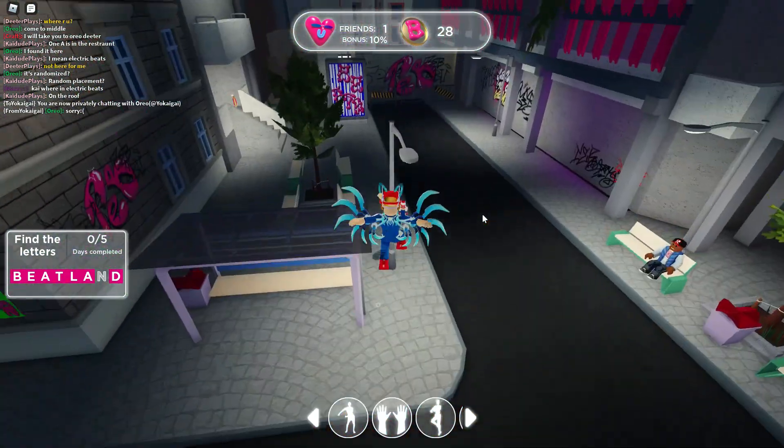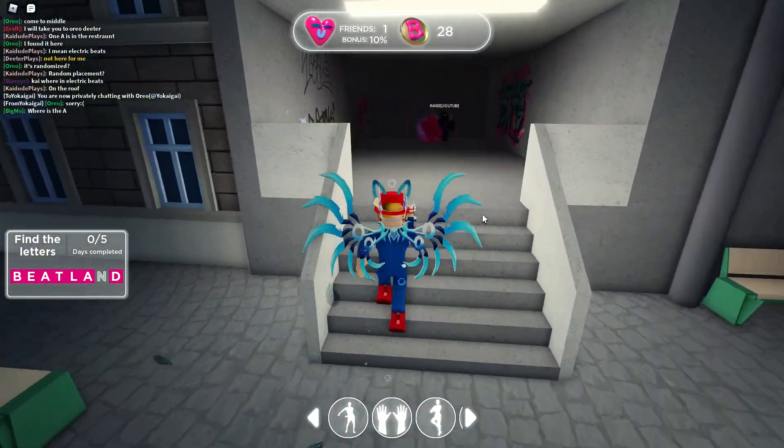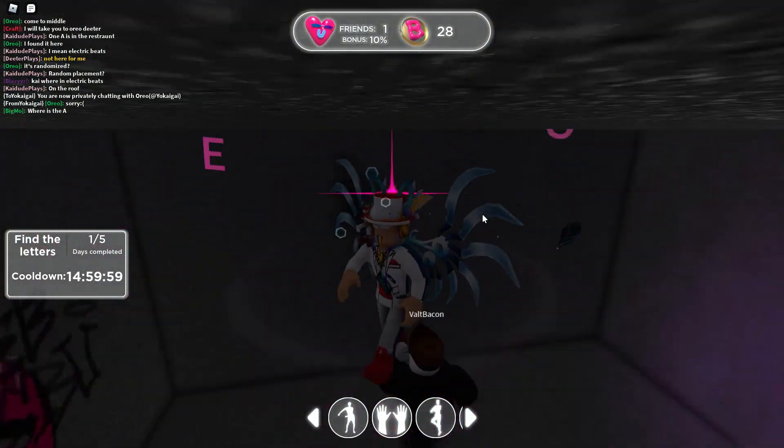Now from here inside of the cinema, to find the last one, you go down this little alley and then at the very end you're going to find these stairs. You go up the stairs into this little room, and that is where you're going to find the N.